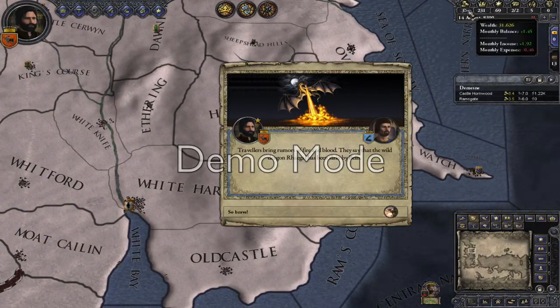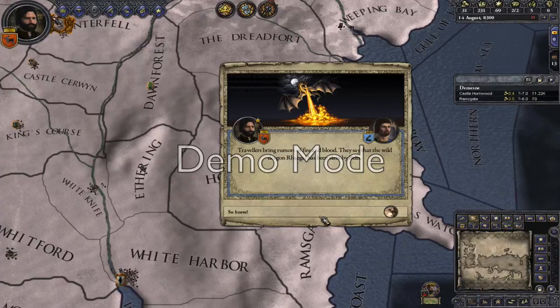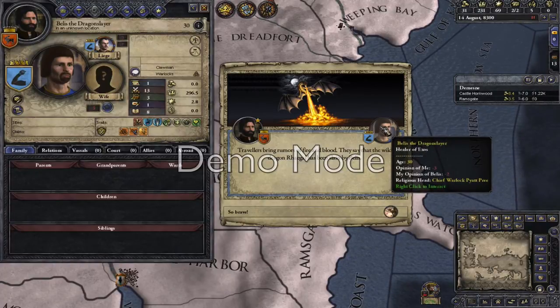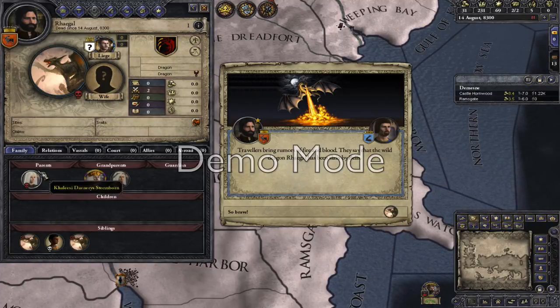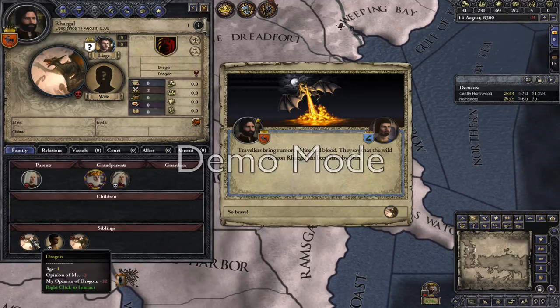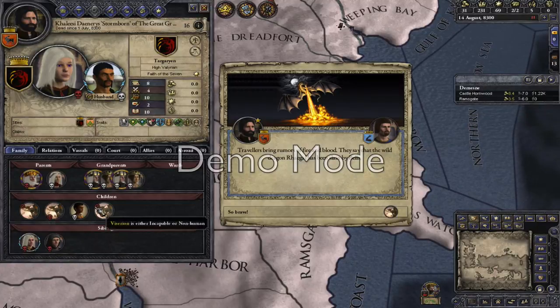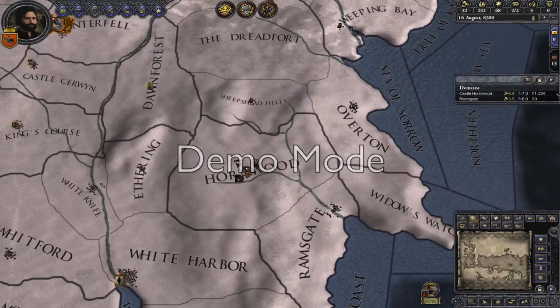We're still losing money. We're gaining 1.45 ducats a month. So it should be done soon. This guy here has killed a dragon — he says Rhaegal. That's Daenerys' biggest dragon I think. Drogon — which one was it? No, Drogon was the biggest one. Well done, mate.